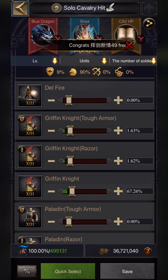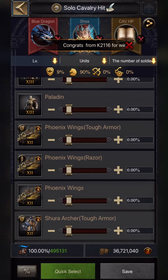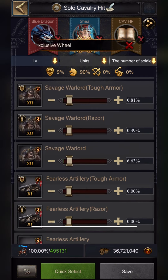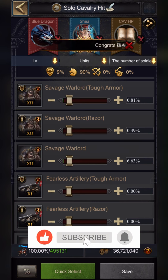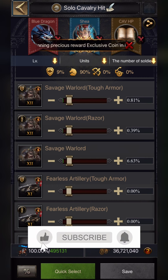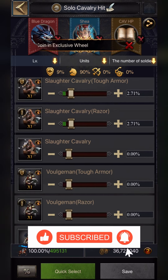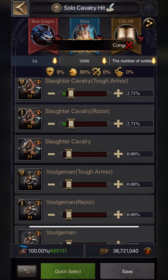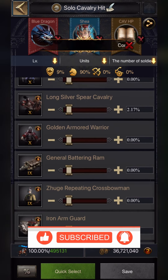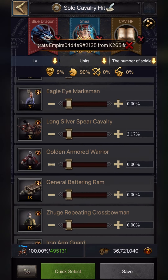For T13 cavalry, I'm using 67.26% normal T13 Griffin Knight, enhanced to max level 80. Razor and armor are 1.62% each, both enhanced to max level 80. For T12 cavalry, I'm using only Farmer and Razor at 1.90% each, enhanced to max level 60. For T12 infantry, I'm using normal infantry at 6.63%, Razor at 0.39%, and Farmer at 0.81%, also enhanced to max level 60. For T11 cavalry, I'm using 2.71% each, enhanced to max level 60. For T10 cavalry, I'm using 2.17%, enhanced to level 40.